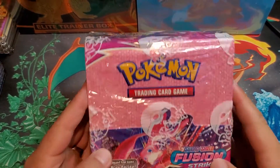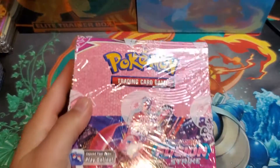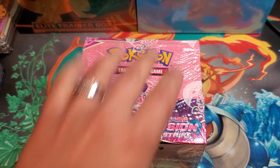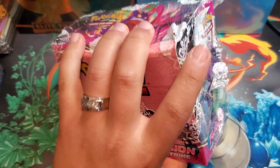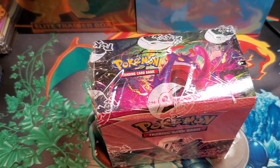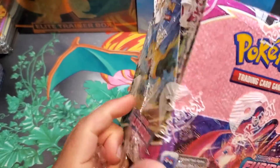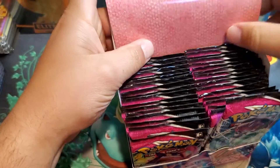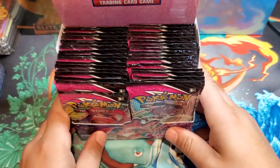We're opening the brand new Fusion Strike set and figured we'd put this on video. Opening a whole booster box to see what we can pull. Haven't opened a booster box in a while so this should be fun — hoping to pull some alternative arts today. Love the color of this booster box, it looks incredible. 36 packs in the box and we're going to do team left and team right side.